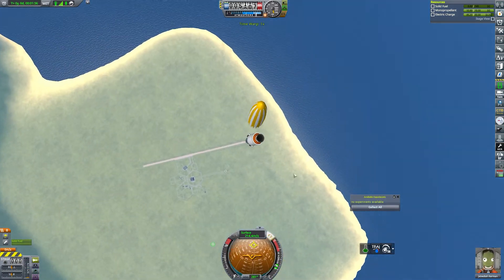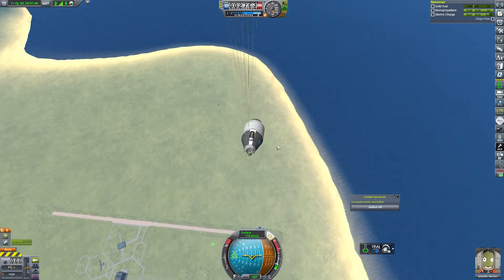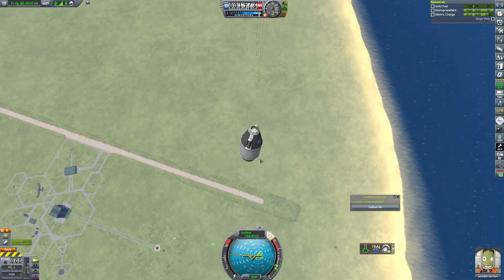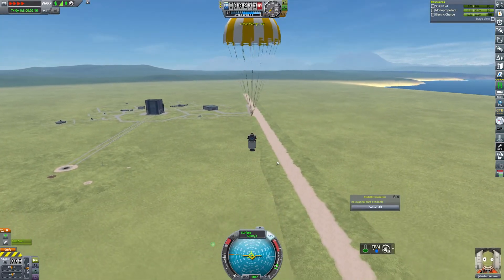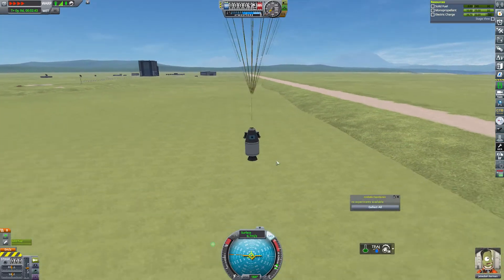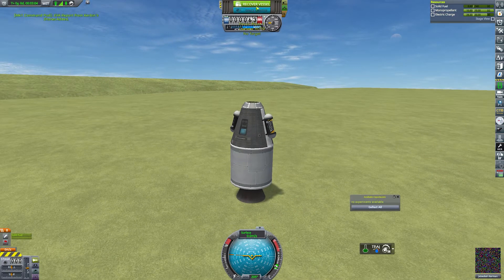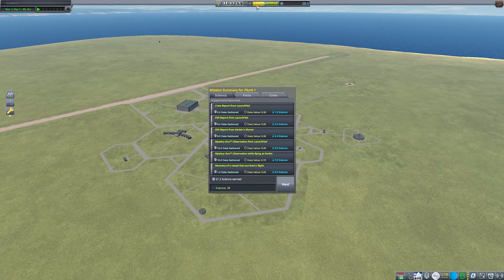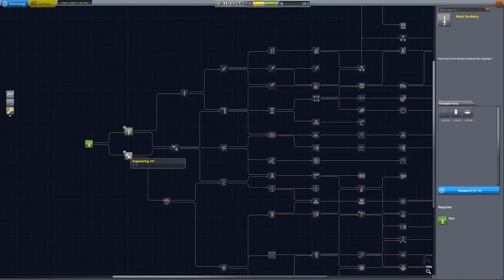We haven't ended up going too high into the air, but we've managed to collect a decent amount of science, and we'll come right back down and thankfully land at the Kerbal Space Center. So we have landed Plunk. We've picked up any extra science we can, and as you can see, we've brought back a respectable 21.3 science from our first flight, and Jeb has earned 1 XP. Through the fantastic mod Final Frontier, Jeb's even earned himself some ribbons for his trouble.